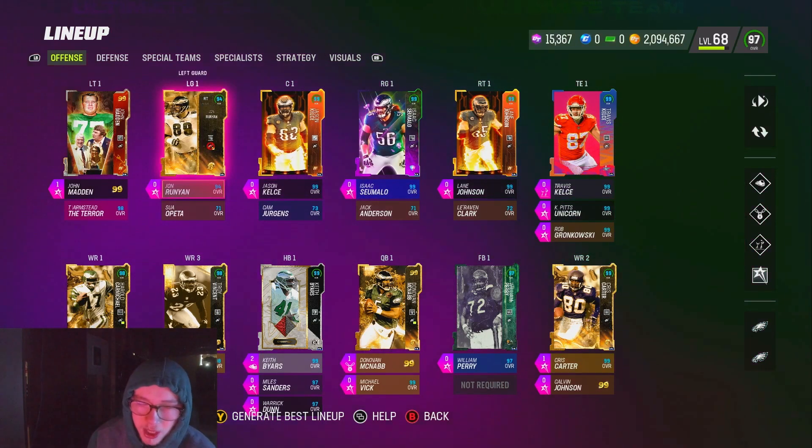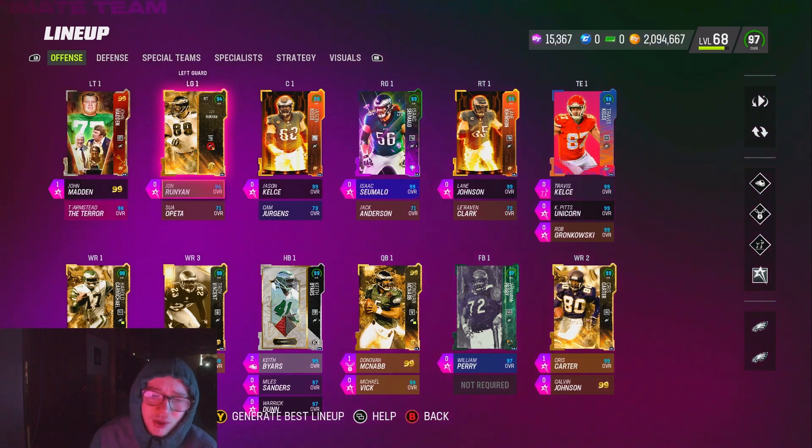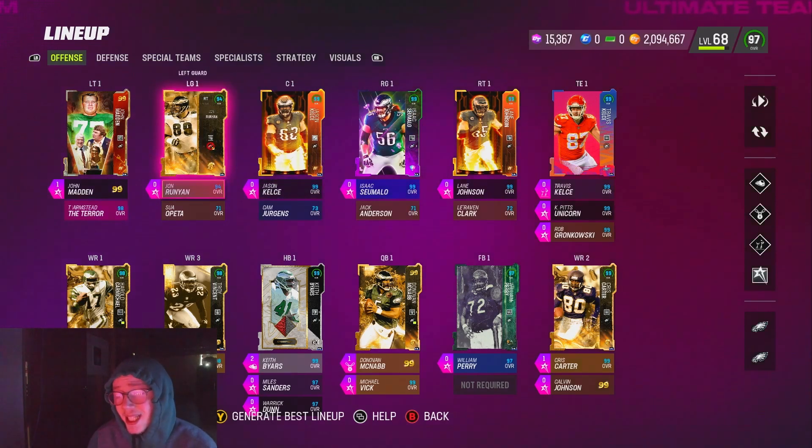On both of my guards, I have Nasty Streak. I do a decent amount of running the ball, and if you run the ball I'd recommend it — there are a lot of guards that get Nasty Streak for zero AP. On any run where linemen are pulling out in front, or even a normal inside zone, Nasty Streak causes your offensive lineman to lay out whoever he sees when he gets to the second level. It's a very good ability for guys that run the ball.